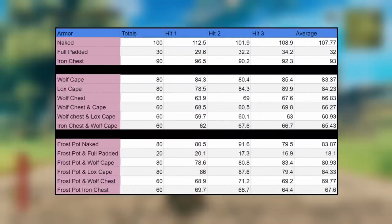If you wear just the iron chest — 20 armor — and drink a frost resistance potion, damage drops to 60, the same as wearing the wolf chest. Now, none of this stacks. Wolf chest plus wolf cape still gives 60. Wolf chest plus lox cape still gives 60. Iron chest plus wolf cape still gives 60. The frost resistance mead gives the exact same result as wearing just the wolf cape, minus the single armor point — which at that tier of content doesn't make much difference.